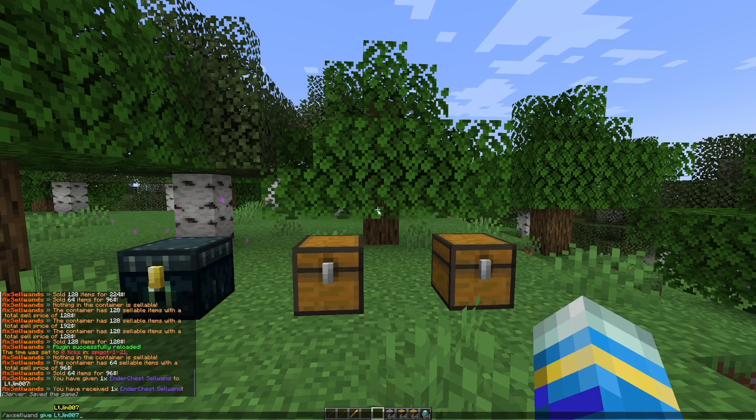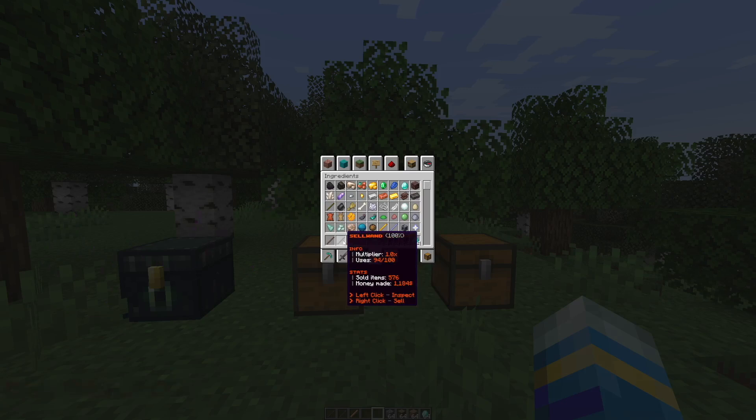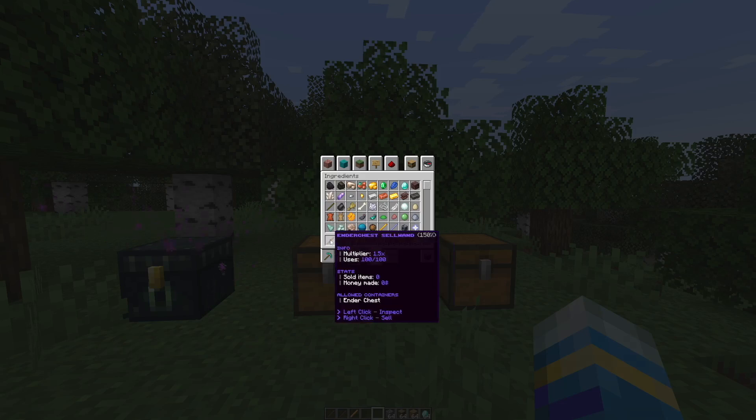If we go ahead and give myself one of the wands, you can tab through all three of them and just pick whichever one you want. There are three different kinds: the first is the normal sell wand which has a 1.0 multiplier and you can use it 100 times, and it gives you stats on how much you've made. Then there's the unlimited sell wand — same but infinite uses — and finally the ender chest sell wand, which has a slightly higher multiplier and can only be used on ender chests.